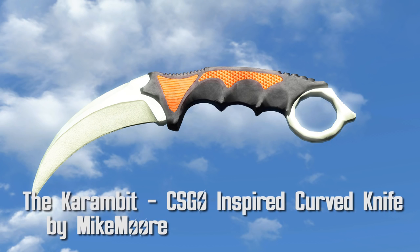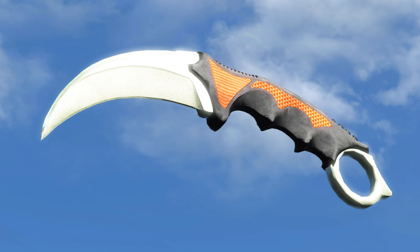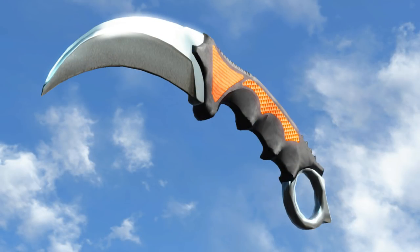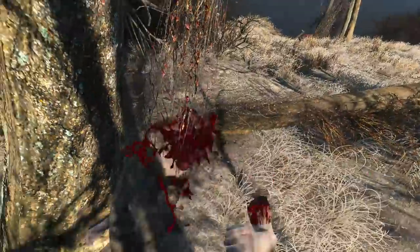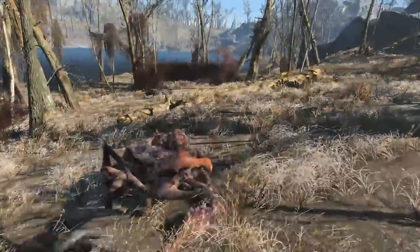The Karambit CSGO inspired curved knife by Mike Moore adds a beautiful knife to the game. Damage is 30, this thing swipes fast, and it looks fantastic. There are two options for the blade: standard and shiny clean. Now obviously you don't hold this knife like the usual ones in Fallout 4, so when you equip it you're not going to be seeing it much. But it's a pretty sweet knife and I do like the different style, so very nice.